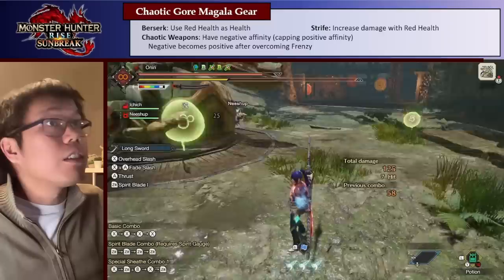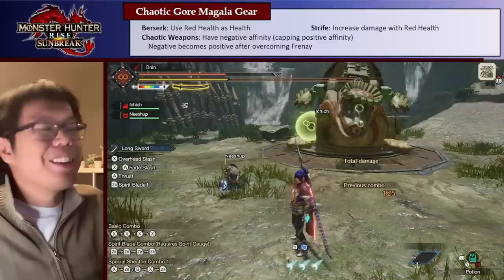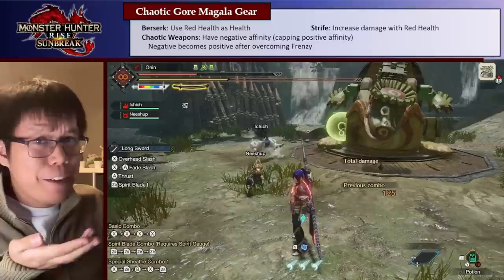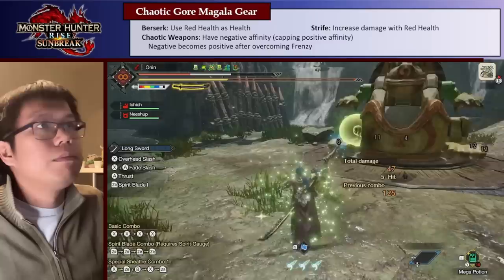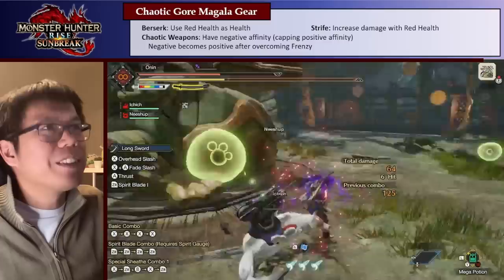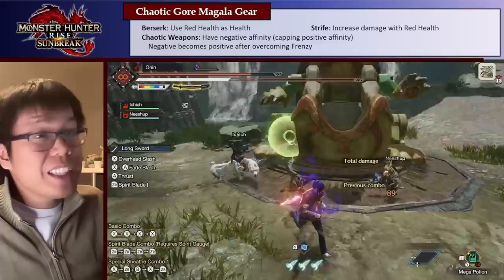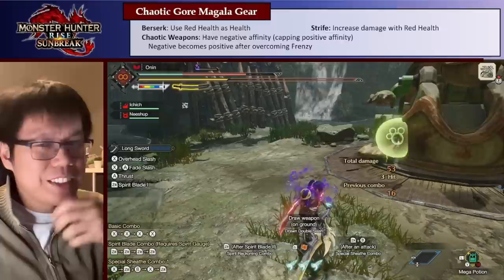The other skills from the Chaotic Gormagala armor are really weird. You can see right now my health is red. Basically, when you're on the blue scroll with the skill Berserk — which you get from the Chaotic Gormagala gear — your health becomes red instead of green and slowly decays. While it is red you are going to die from the decay, meaning you're immune to dying from damage but your health slowly decays. It's basically a weird defensive skill that makes you immune to damage damage while you slowly die. You can heal it up. The other skill it gives is Strife — the more red health you have, the more it boosts your damage.